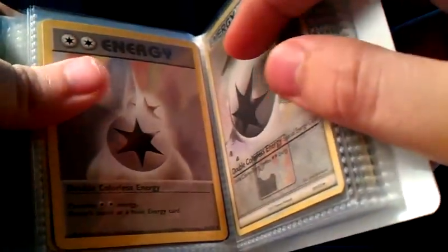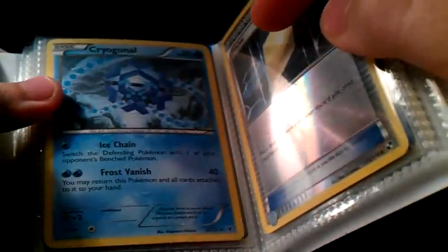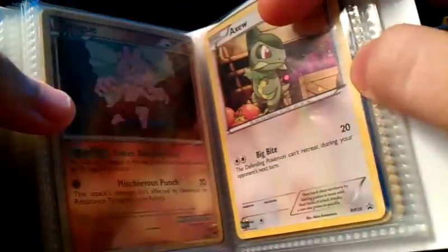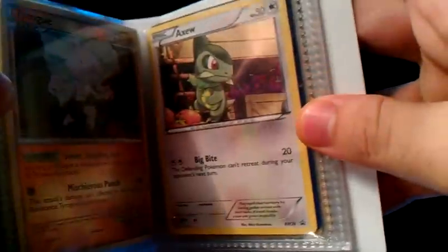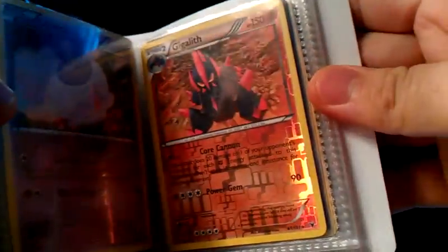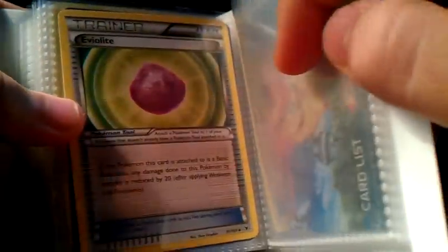I've got a regular Double Colorless Energy, and then a League Promo Double Colorless Reverse. I've got a Reverse Eviolite. I've got the Frost Rotom — I don't know what's special about it. A Reverse Revive, a Reverse Tyrogue, and a Promo Axew. A Litwick Promo and a Gigalith Reverse from Noble Victories. A regular Tyrogue and a holo Haxorus from Noble Victories, and then a regular Eviolite.